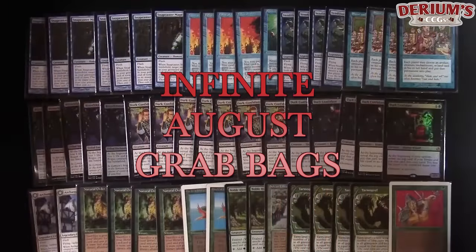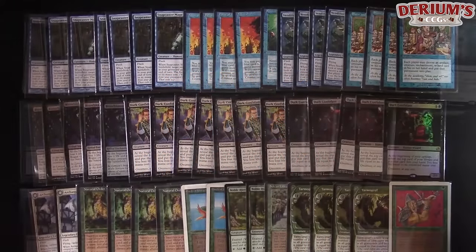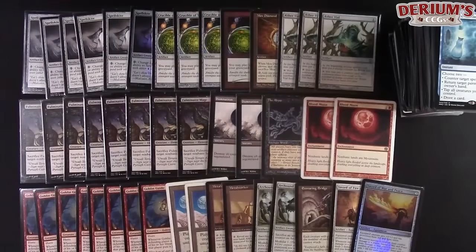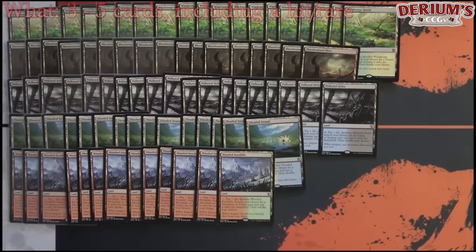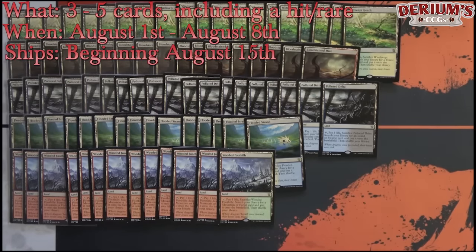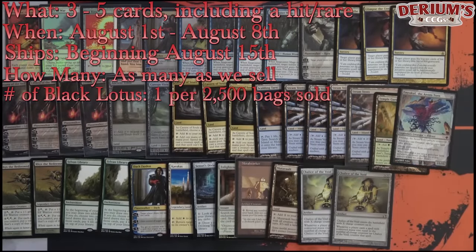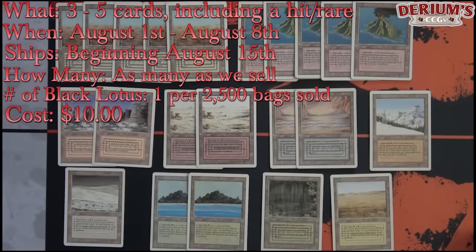A lot of people were confused last time, so once again: the one Black Lotus we're adding for every 2,500 grab bags isn't the only card we're doing. If we sell $20,000 of grab bags, expect about $18,000–$19,000 in cards. We sell $200,000 in grab bags — expect about $195,000 in cards thrown in there, and most of them are going to be $10-plus hits.